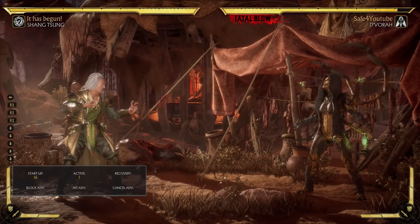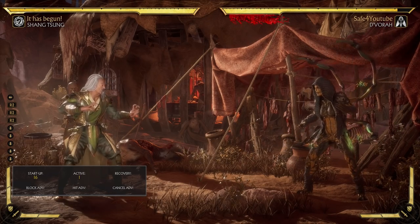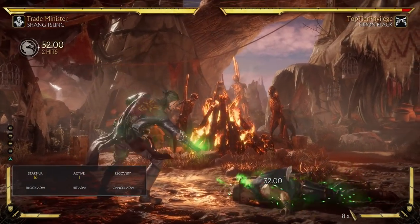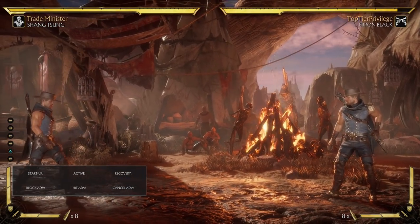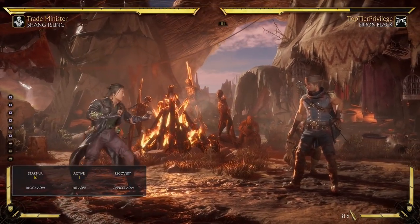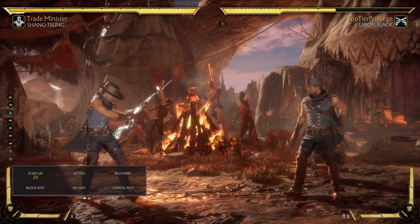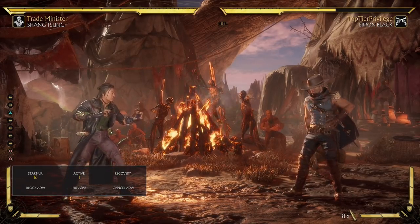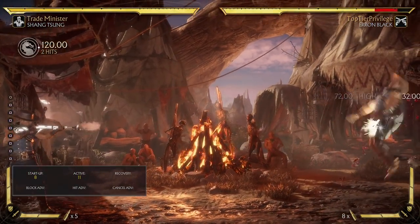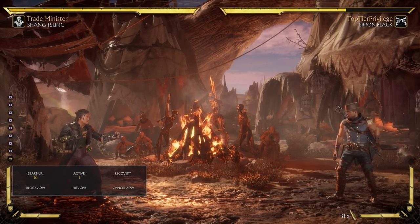Now for the next Soul Steal note, we're switching over to Erron Black. Just as a note for Erron Black transformations: when you transform into him for the first time, you will always have all eight bullets — it doesn't matter how many bullets he has. However, on subsequent transformations, your bullet count will remain the same as when you left. On the first transformation, you couldn't do much worse than just dumping all the bullets since you have limited time anyway.